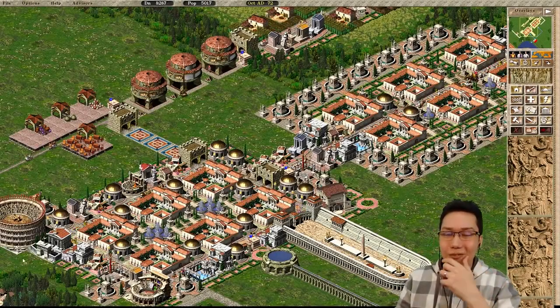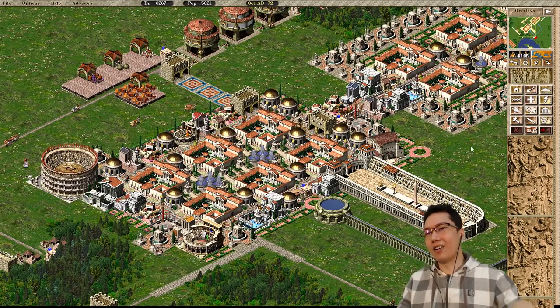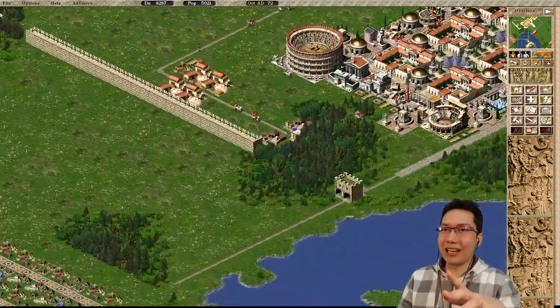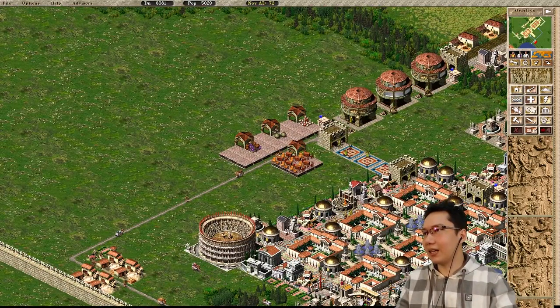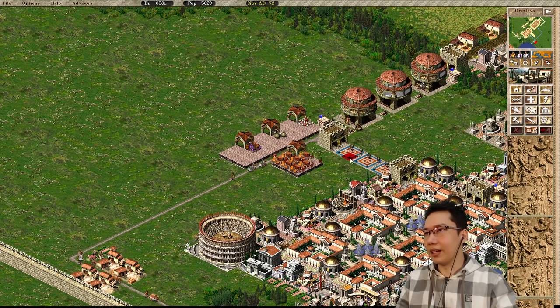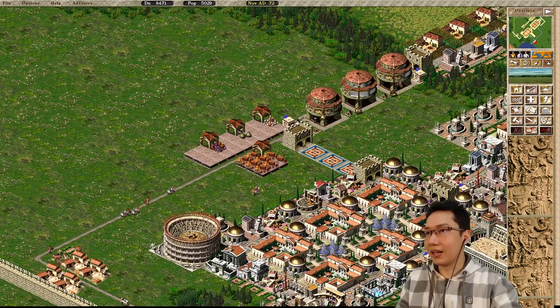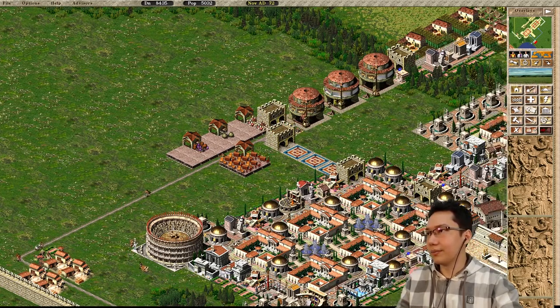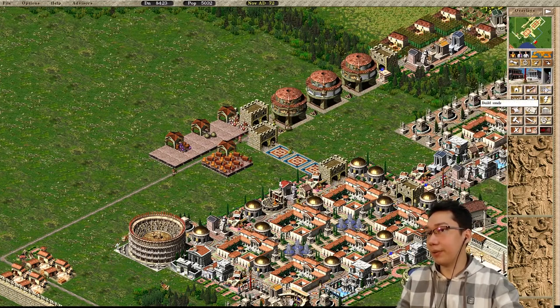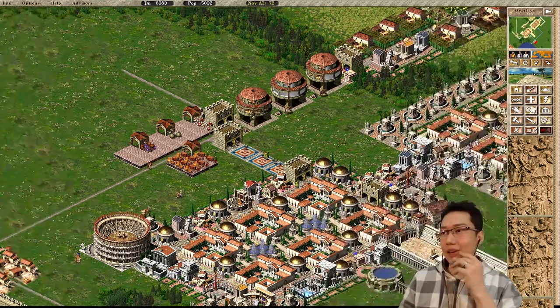I'm really excited for Part 3, because although we had some difficulties in the last part with that riot which came through and wrecked some stuff and destabilized my housing, there are a few things I want to get going. I'm gonna shift a few things around, start by putting a gatehouse right here — making sure it's not touching this warehouse — and put a small statue there, preparing for another palace block.